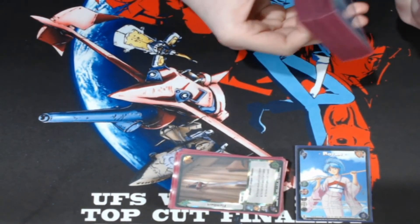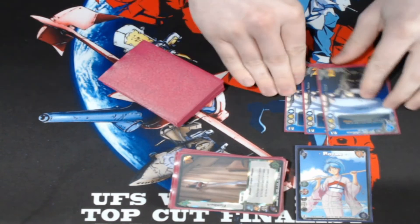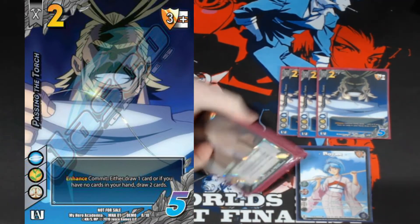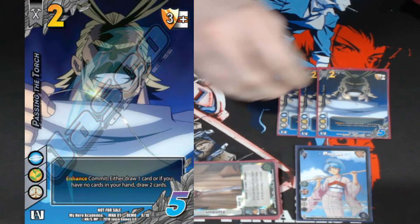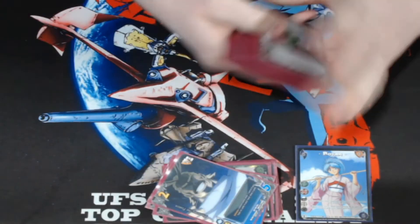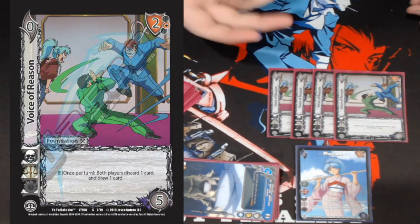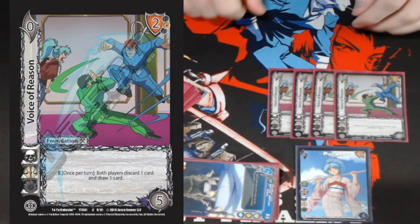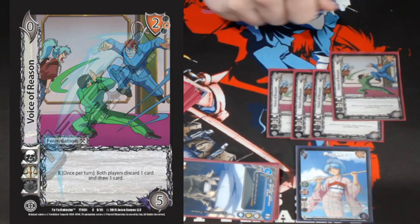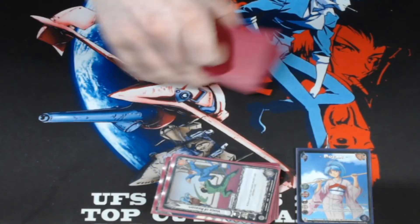The deck isn't really about killing people — there are some kill-more cards but they're not the focus. For consistency cards, we're playing three Passing the Torch. As a six hand size character with 25 vitality, sometimes I can't quite get there, especially with none of these cards drawing me cards, so being able to commit and pick up a card is super relevant. We're also playing four Voice of Reason — Botan's enhance: once per turn both players discard a card and draw one, but they get to pick on this one. So the suggestion is hit the ones they pick first, then hit the random ones.